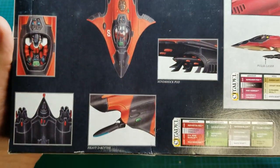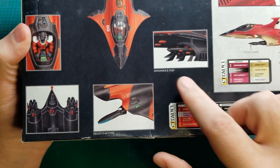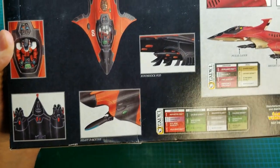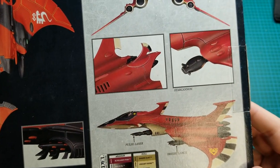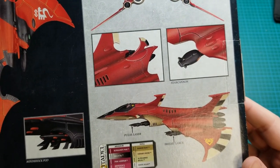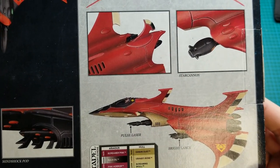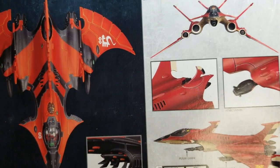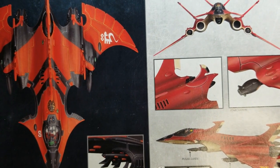The Hemlock Wraith Fighter has a Mind Shock Pod and Heavy D-Scythe, whereas the Crimson Hunter has Star Cannon, Pulse Laser, and Brightlance. I don't know what any of those are, although I can guess Pulse Laser.